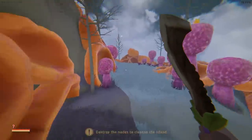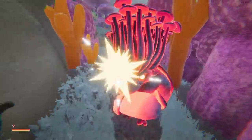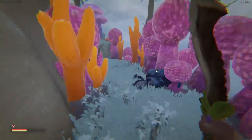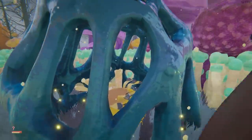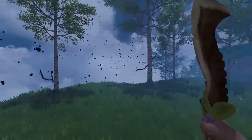I will say this bone sword is bloody strong. The old mushroom people - hit him twice and he's dead. We've got the egg thing, so that is the final node I think. Yes it is - we've cleansed the forest, and that means everything on the island we can now gather.